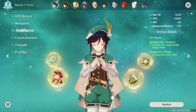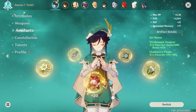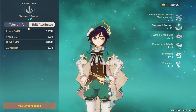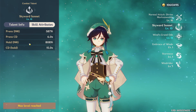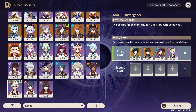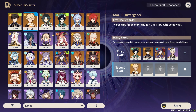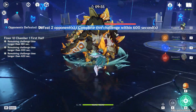Now I've switched to the regular main DPS Venti build using two-piece Glad and two-piece Anemo — basically what you'd run on a Xiao. The only reason we're doing this is because of the insane scaling on the E. Even with the Retracing Bolide build we were hitting upwards of 40k with the E-ability on a six-second cooldown, which is insane. This time I'm going to run Mona and Bennett for that Mona-Bennett cheese. None of these builds are meant to be permanent — this is just me messing around and having fun with my maxed-out Venti.